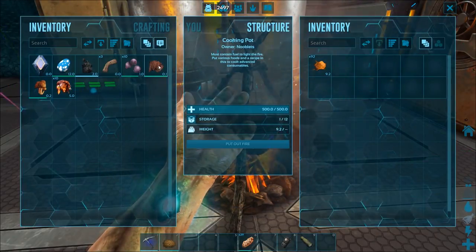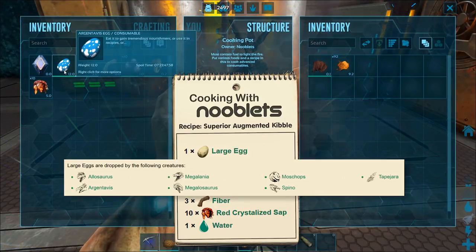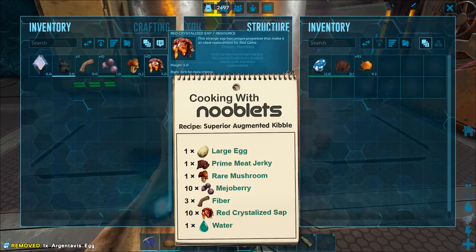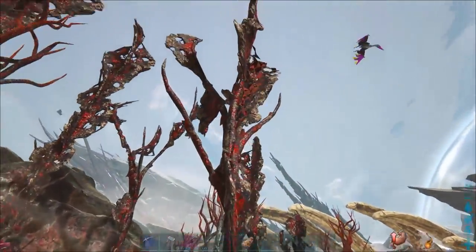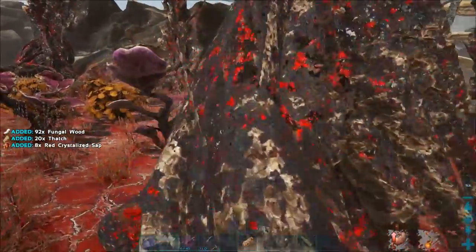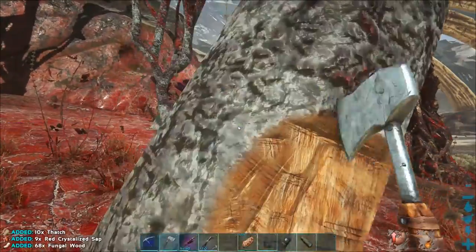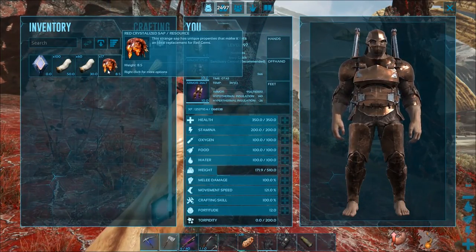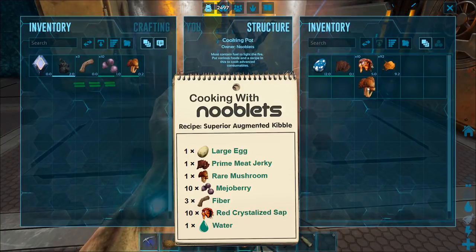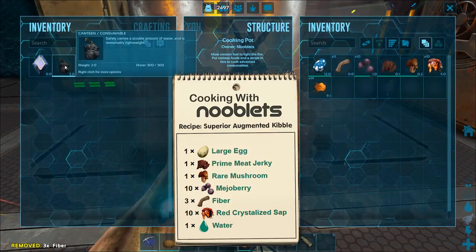We've got plenty of spark powder fuel left. We need: one prime meat jerky, one large egg (again, any of the eggs from this list of dinos will do), ten red crystallized sap (you can get that from red-looking trees in the wasteland), one rare mushroom, ten mejo berries, three fiber, and water.